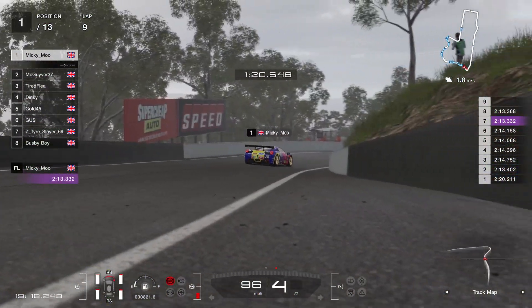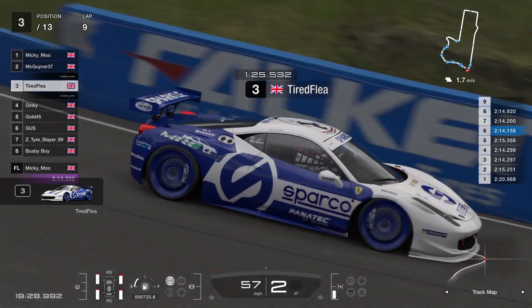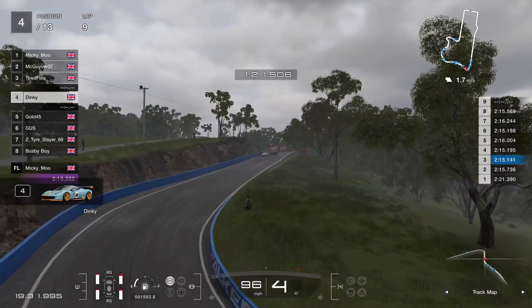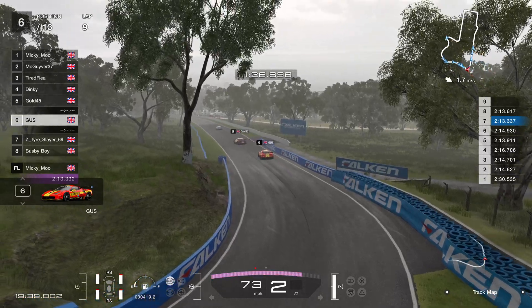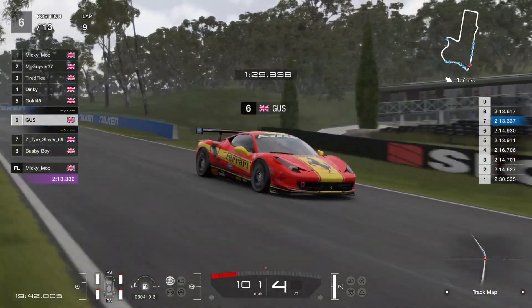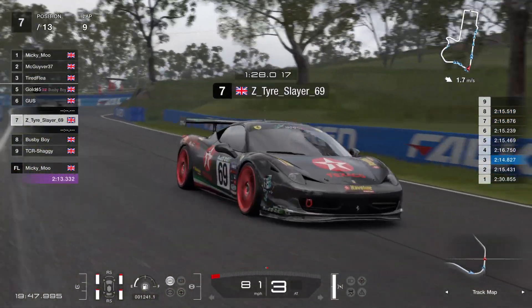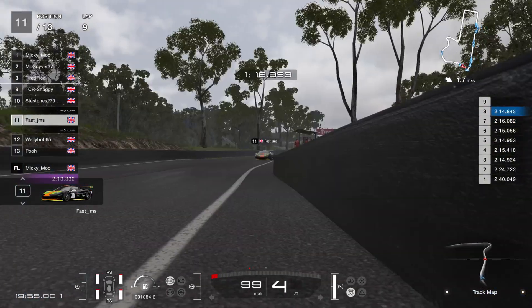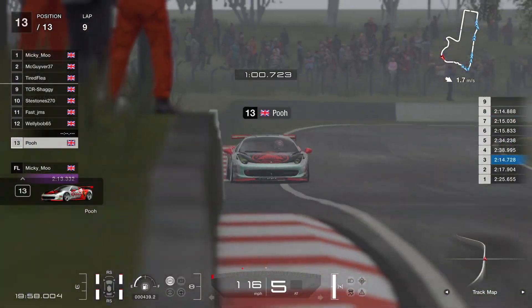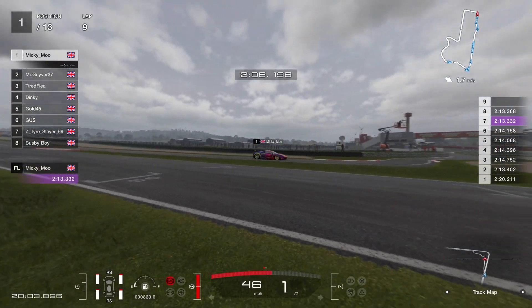Looking at the fuel, I'm guessing Mickey needs to stop at some point. Gold might have to stop as well — he's a bit behind most of the others on fuel. So's Gus to be honest, so there are a few people that may have to pit. Tire Slayer, Busby, and Shaggy are way ahead on fuel usage at the moment — they've got fuel to burn. Remember Mickey's revving that car out — fuel reading of 213.4.